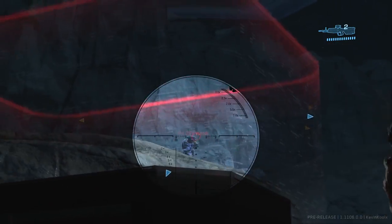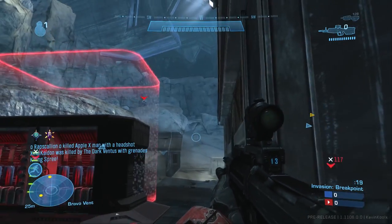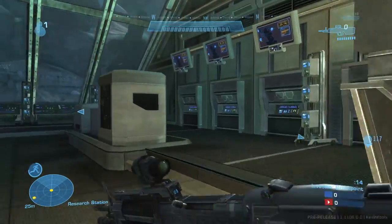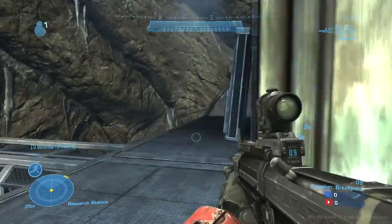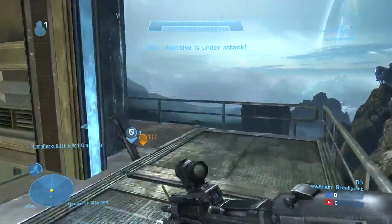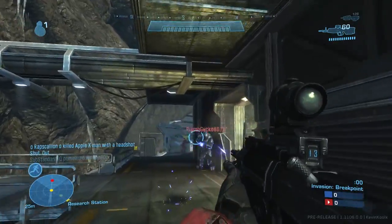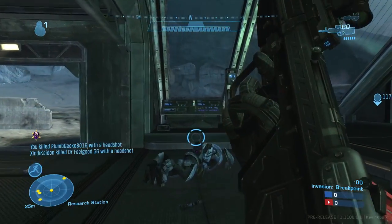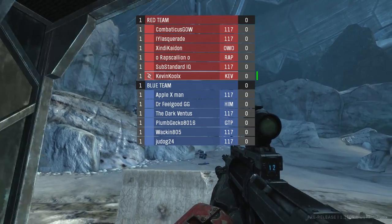A very important thing is to grab a DMR if you are the defending team. If you're the attacking Elites, grab the needle rifle at the beginning of the map. On Breakpoint, the DMRs spawn right up on that little walkway — there are two that spawn in each corner of the building. You definitely want to jump up and grab them to pick off guys at a distance and hold them back. If you're on the Elite side, there's one needle rifle that spawns at the middle ridge where everyone spawns — you absolutely need to pick that up to lay down damage and hold the enemy off.